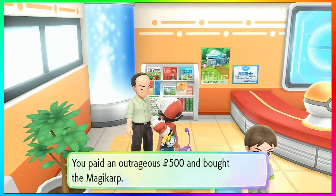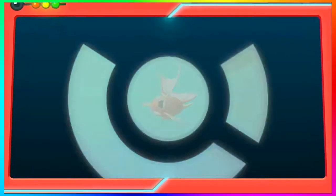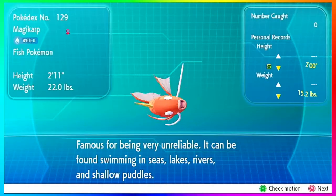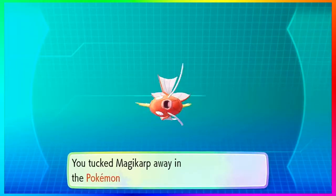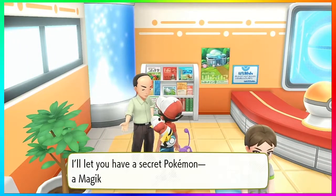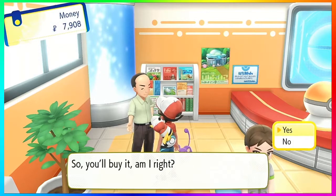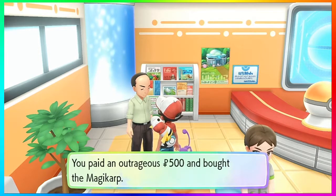While it might set you back 500 Pokédollars when you could be spending them on Poké Balls, this is actually pretty cool because you're getting a Magikarp before you gain the ability to Surf for one. You cannot encounter a Magikarp without the Surfing technique in this game, and you don't get access to fishing rods either — you can't actually capture a Magikarp until you get the Surfing Pikachu or Surfing Eevee technique.